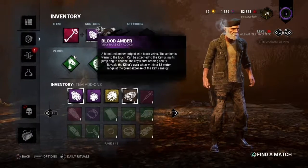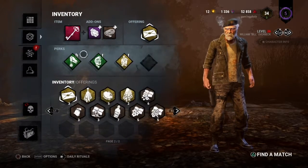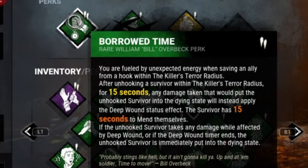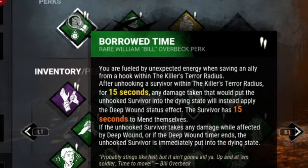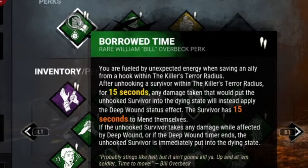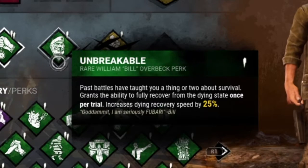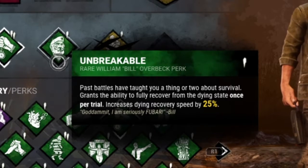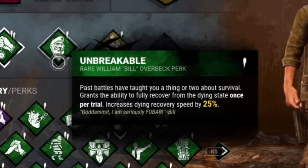Just in case I need to get the hatch, and for an offering we'll bring in a sealed envelope. For perks, we've got Borrowed Time — when I unhook a survivor in the killer's terror radius, they get an enhanced buff, and if the killer hits them they have a chance to run away but then have to mend themselves. We've got Unbreakable — when I get downed by the killer, it grants me the ability to fully recover from the dying state once, and dying recovery speed is increased by 25%.